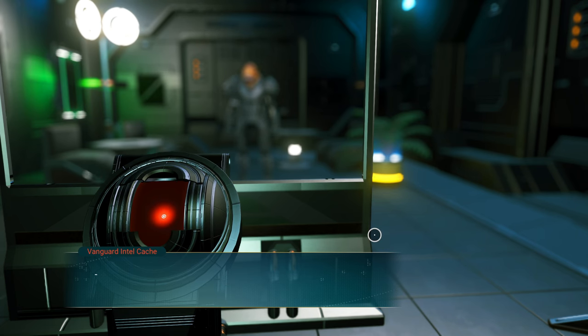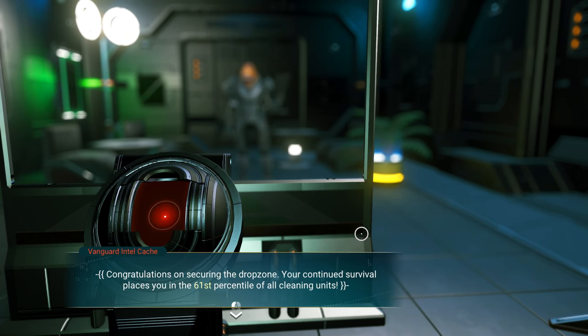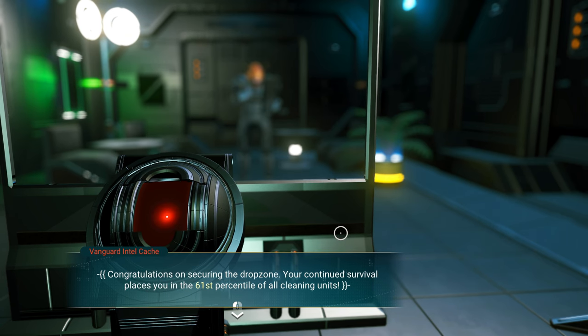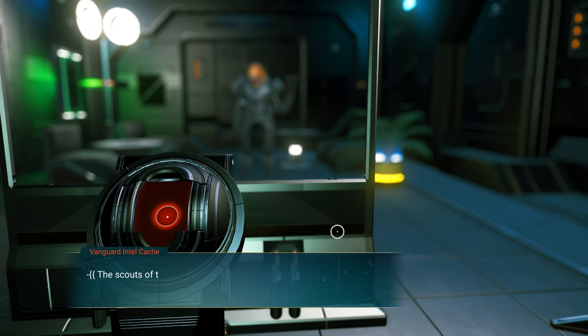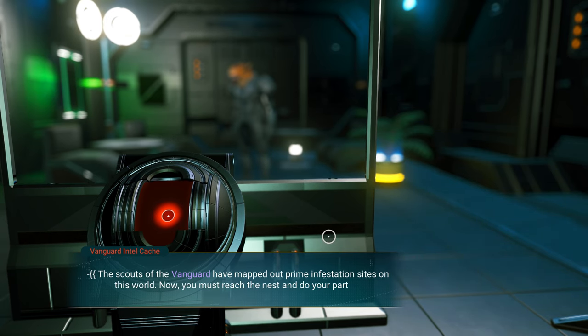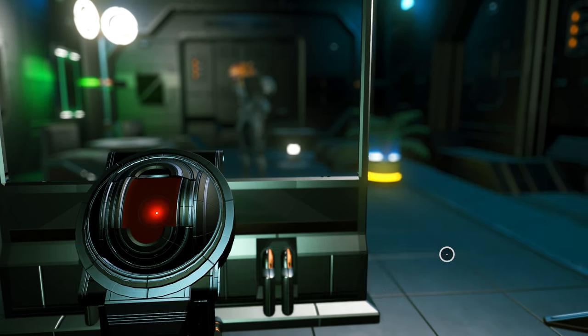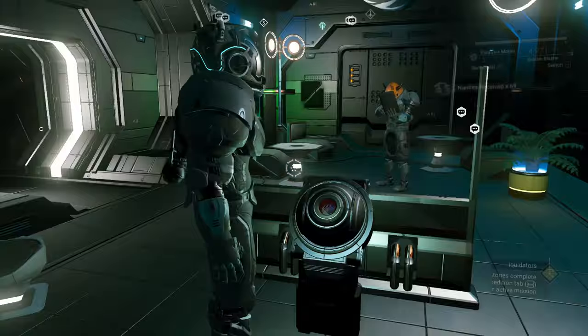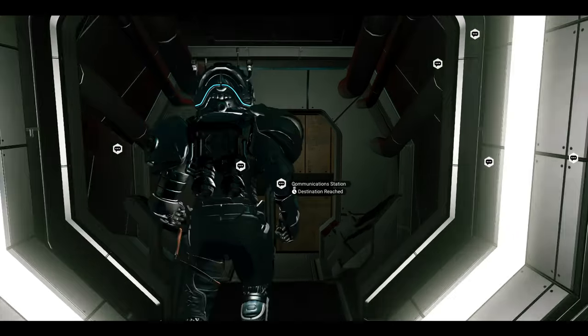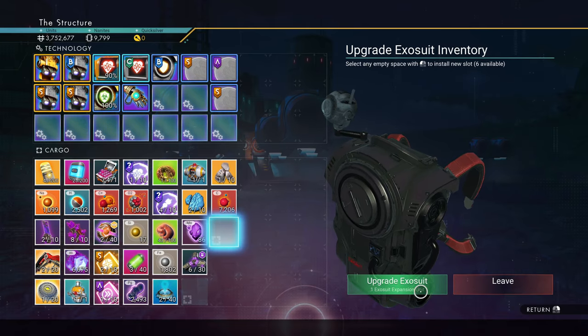Liquidator, command broadcast follows. Congratulations on securing the drop zone. Your continued survival places you in the 61st percentile of all cleaning units. The Scouts of the Vanguard have mapped out prime infestation sites on this world. Now you must reach the nest and do your part. I will do my part. Reach the second drop zone. Got some more inventory slots — I like that.